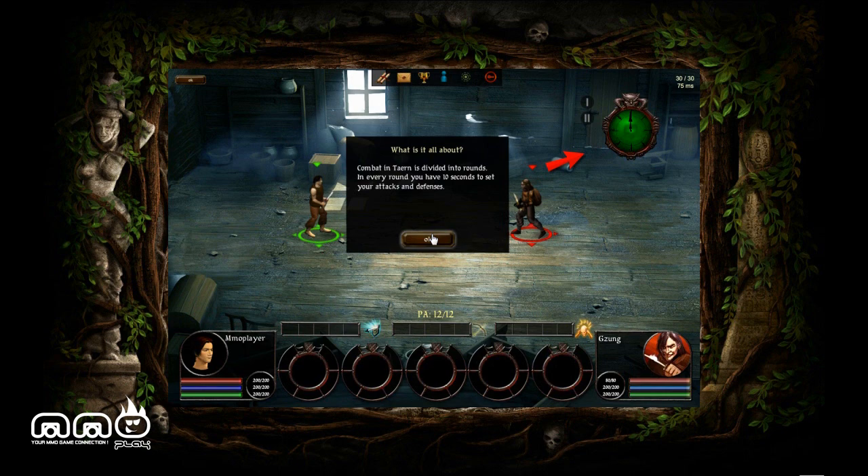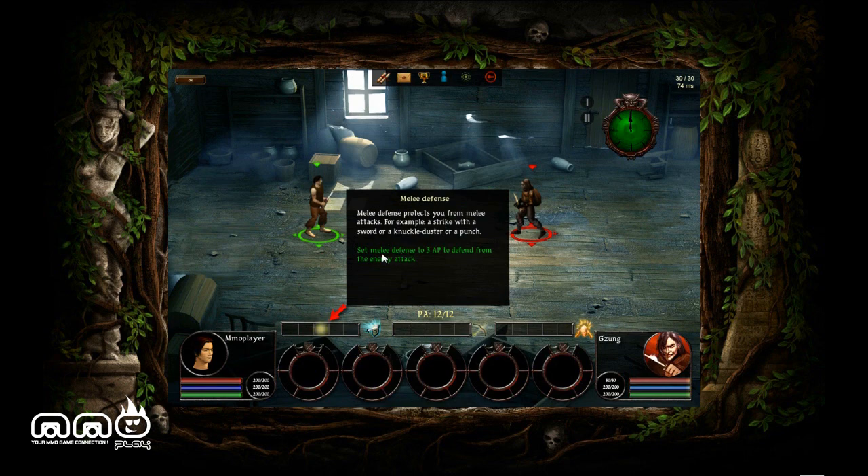So here we go, just a tutorial teaching me the basics of the combat. You have 12 action points to spend. I can put them in defenses, which you can see right here. This is my melee defense, next I have ranged defense, and eventually magic defense over at the far end.